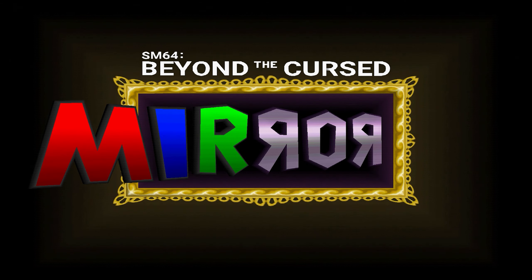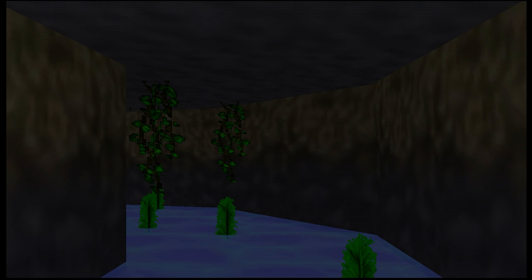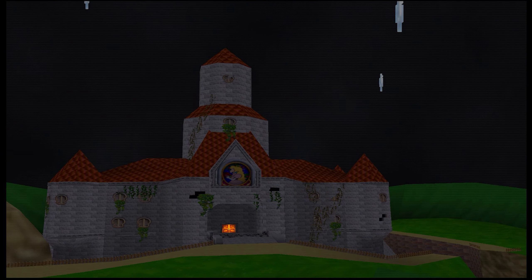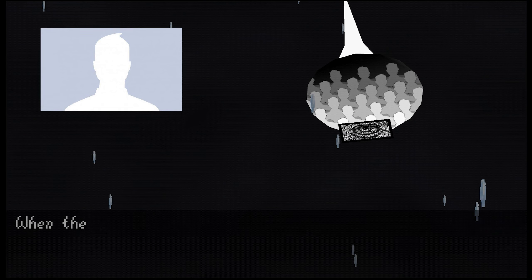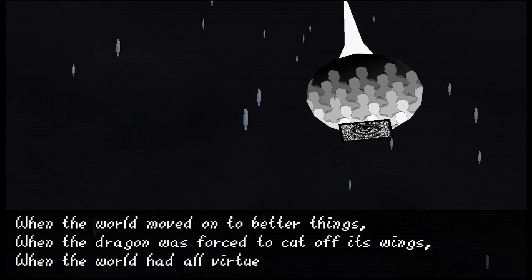Right out of the gate, the flair this game starts with is impressive — a unique looking file select screen compared to vanilla SM64. Upon selecting a file you're presented with a rainy, gloomy camera panning around the surroundings toward Peach's castle, then revealing a full moon within the night sky, complete with some dialogue.